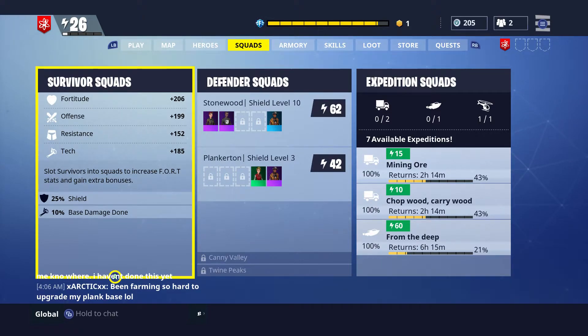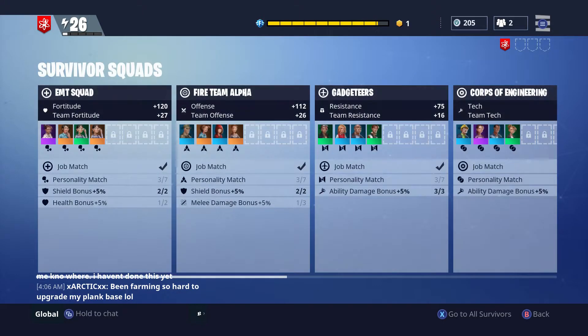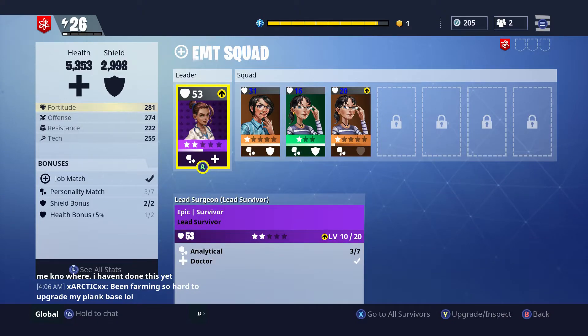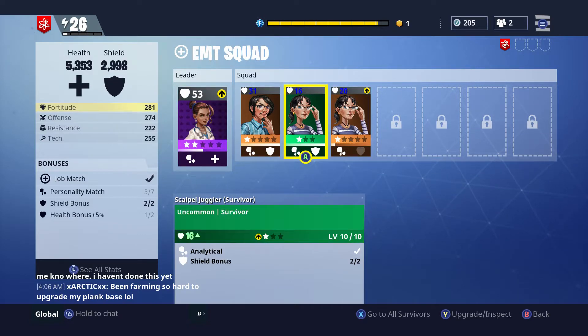would be the grenades and all that. Now what you want to do to actually set it up correctly: you have to pick the correct leader. Like this one — she's a doctor, so it's the EMT Squad. Job match, if you look on the side there — job match perfect, you get the checkmark for that. Then you've got to pick whatever symbol she has, which is analytical, and you've got to pretty much match that.